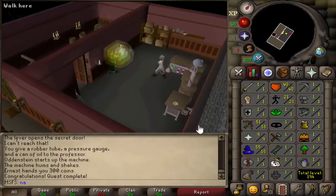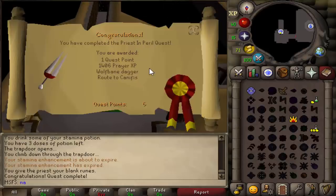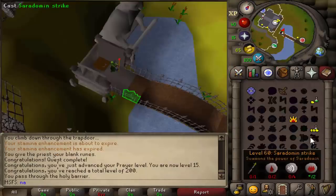Next up is Priest in Peril. Just finishing off Priest in Peril — that gets us to 15 prayer as well. Now almost 39 combat. Unlocked Morytania.